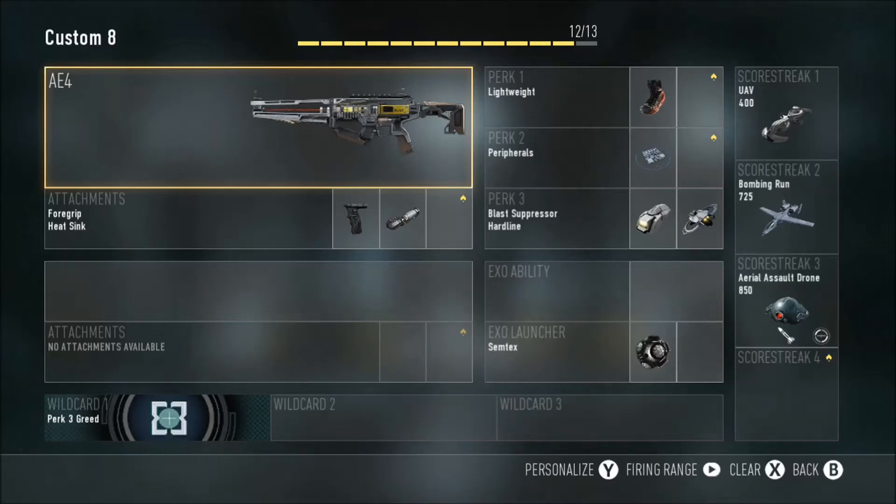Welcome guys, my name is Targhee and welcome to my latest class set video for Advanced Warfare. Last time I did a class set video I said my next one would be really soon — sorry that was a long time ago — but I said it would be Assault Rifle. So here we go: the DLC weapon for the latest DLC pack for Advanced Warfare, or if you have the Season Pass, you got this already. The AE-4 is a Directed Energy Assault Rifle.